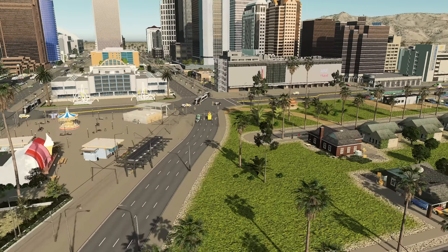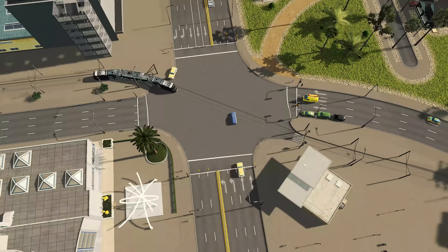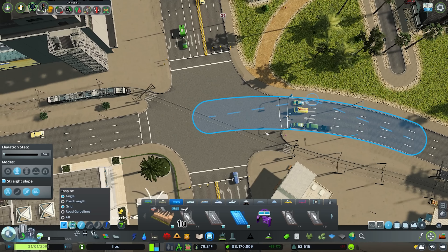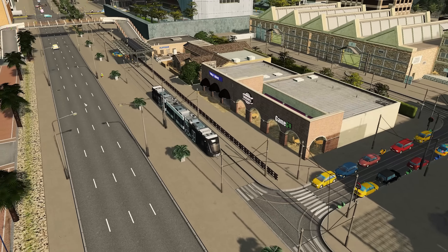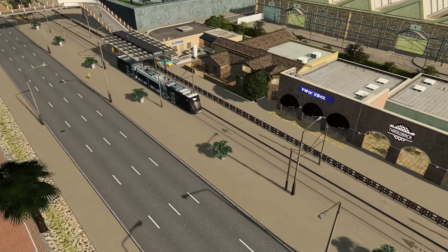Now let's take a look at some of these tram junctions in effect in our city. Here you can see where we've stretched out the corners using Node Controller to allow them to fit a little bit easier. Same thing with the detailing — we have a one-way system in our downtown with a little bit of fencing and some commercial units.